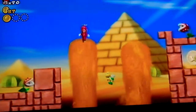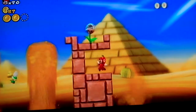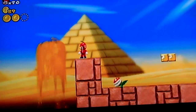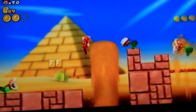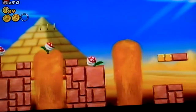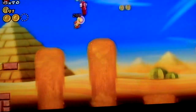Piranha Plants. You need to outsmart one to get the second coin. If you have the propeller mushroom, it's real easy to get. If you don't, just stand on that and hold down left. There are lots of Piranha Plants here — watch out. Those geysers lift up Piranha Plants, making it really annoying to get around them.